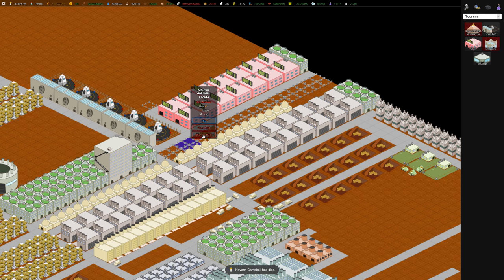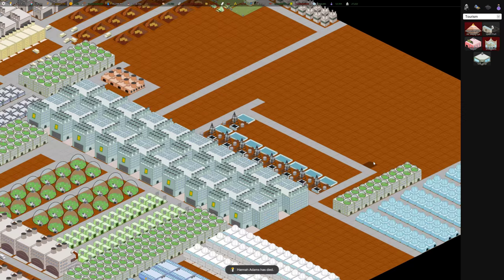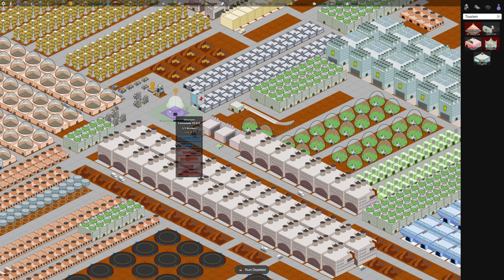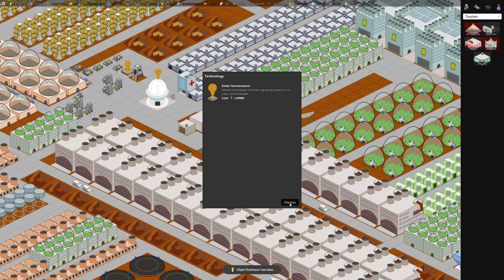There's a gold mint issue — all these gold mints that I set to build earlier aren't building for some reason. One thing I wanted to mention: there's been an update to the game, it's now version 0.30. There's a whole bunch of updates to the capital building and the consulate. Now there are upgrade levels and research associated with them — like solar governance is what you need to upgrade the consulate.